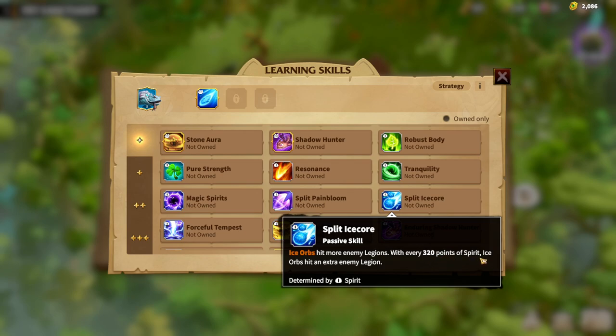With every 3-2-0 points of Spirit, the orb hits an extra enemy Legion. Which means the more Spirit you have, the more powerful your main skill will be, and dealing damage to an extra enemy Legion is amazing. In general, Walder is great because you are dealing damage to more enemies with his Awakened skill. So this Split Ice Core is really, really important. But it will be useless if your Spirit is not on S tier, which is why I again suggest trying to catch the Legendary Warpet.